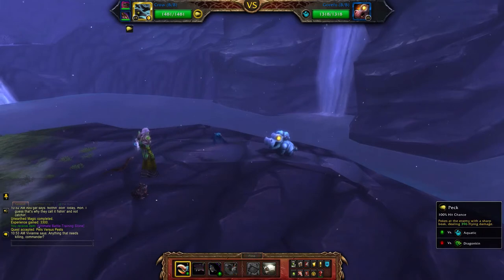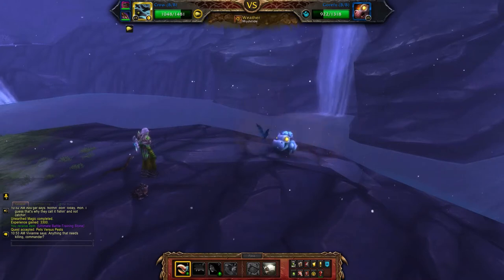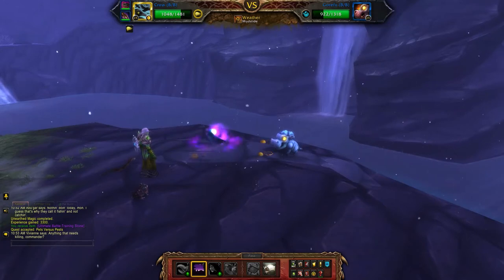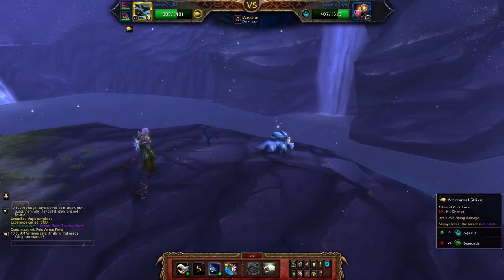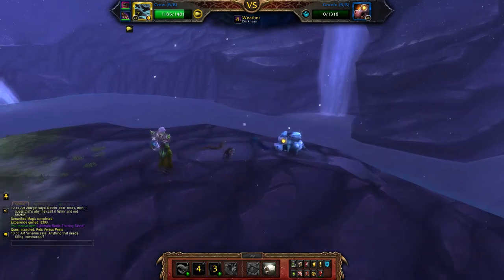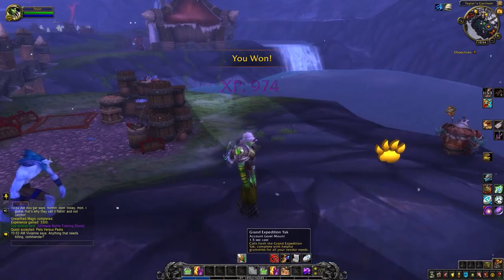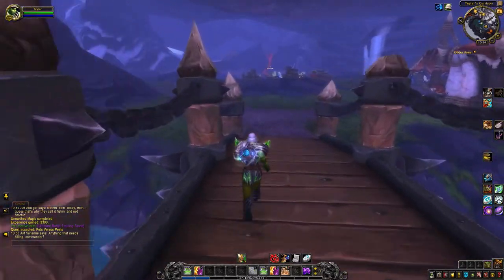For the crow you want to use Peck, then use Call Darkness and Nocturnal Strike. One guy down, let's head to the second.